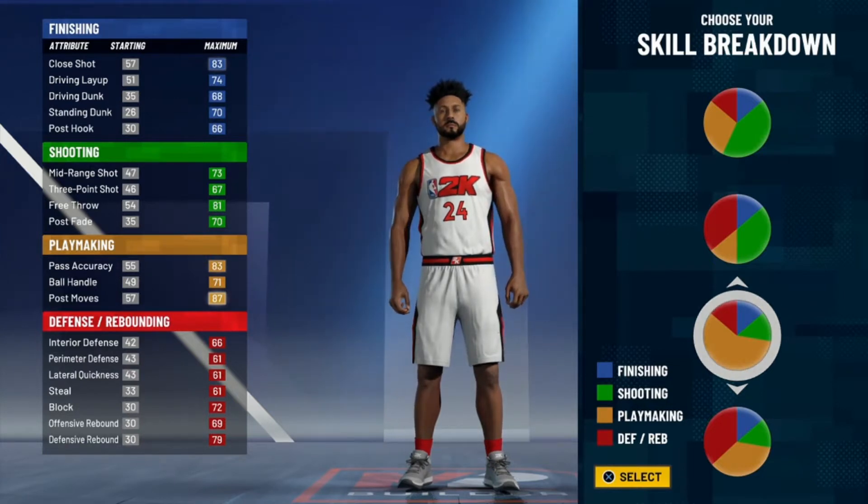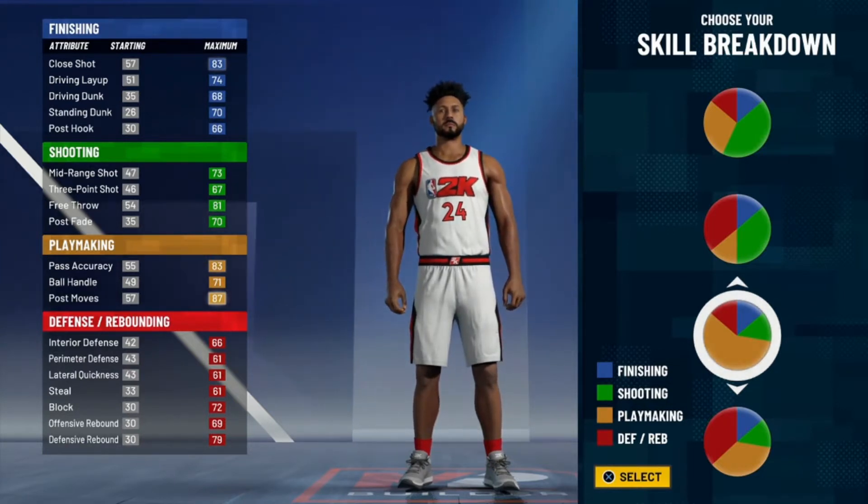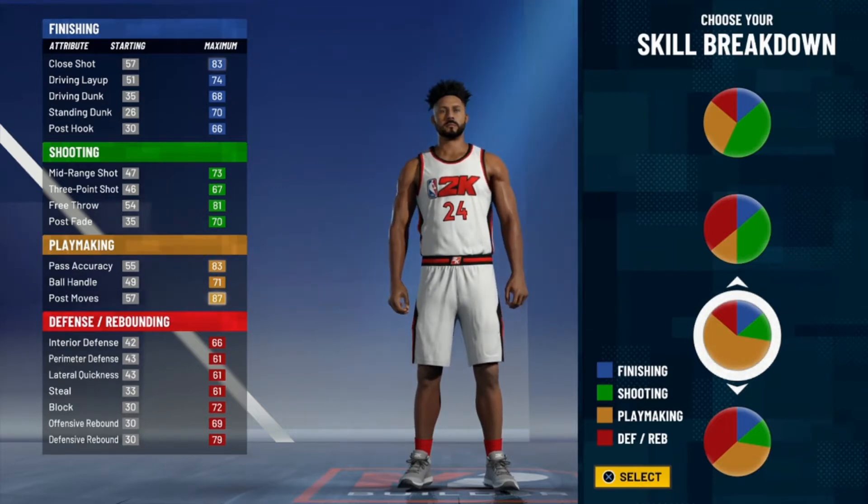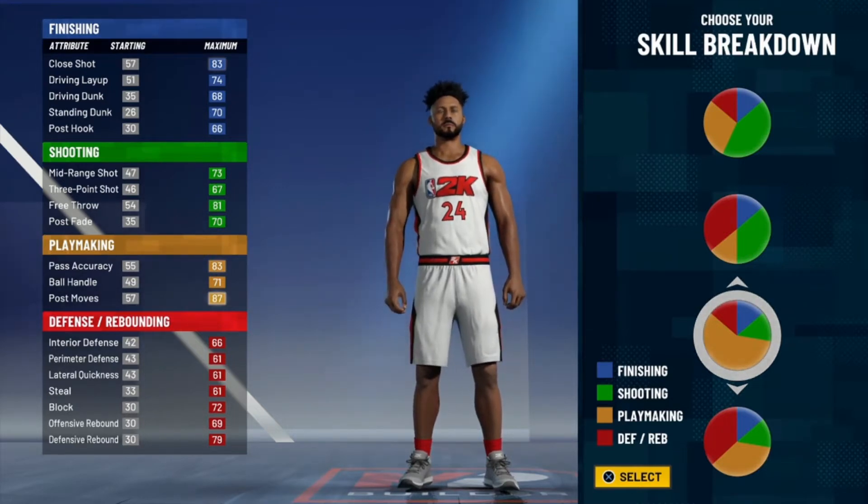You look at this build — power forward position. 67 three ball, not bad. 73 mid-range, not bad. 68 driving dunk, kind of bad. Driving layup's okay. But it's a rare build. You want a rare build? You want to impress your friends with the name? This is a build that will impress people with the name and the play.